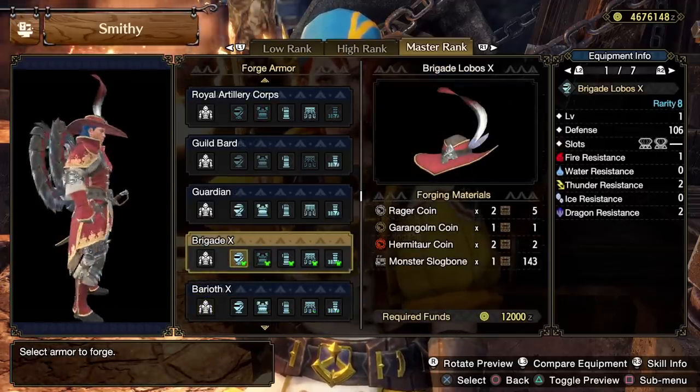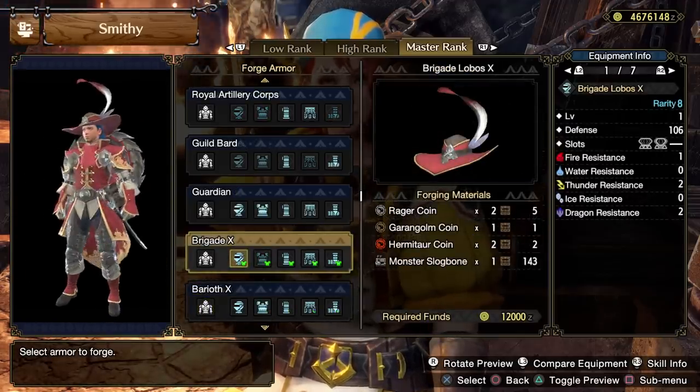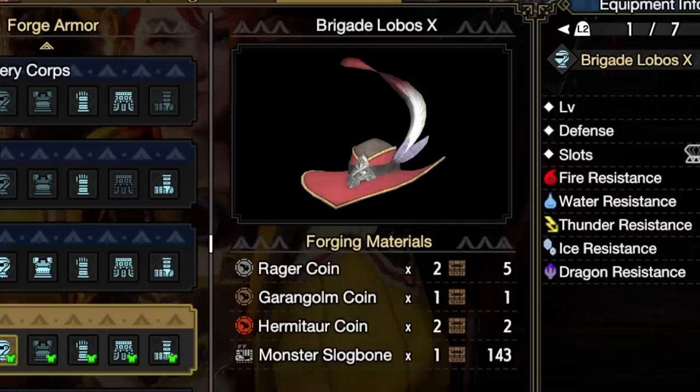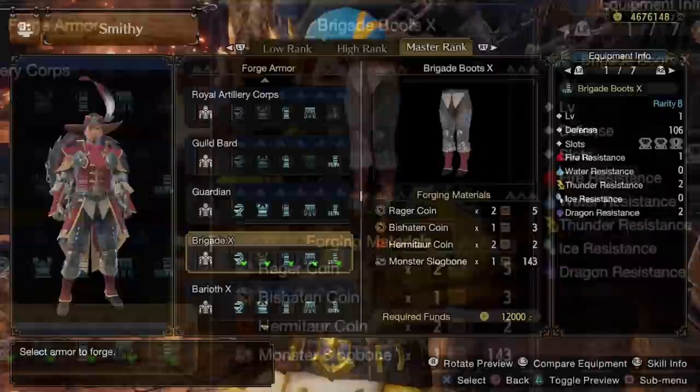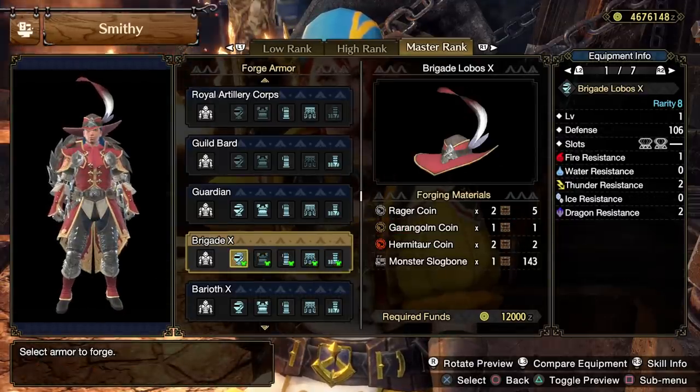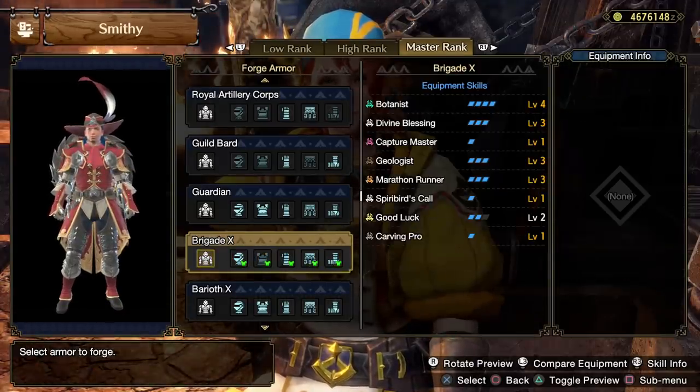As you can see from the forging materials needed, you can see those coins I was speaking of. We have the specific monster coins and then the Silver Rager coins as the universal coin that all pieces are going to need. We'll also need Monster Slog Bones, which are easy to get throughout Master Rank just by picking up bones.